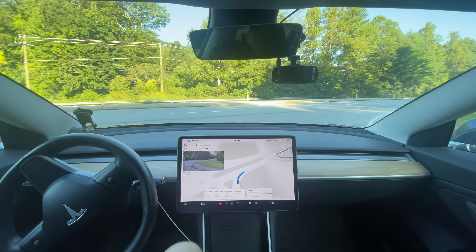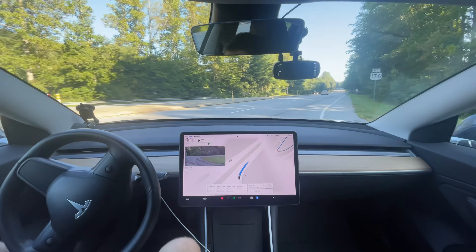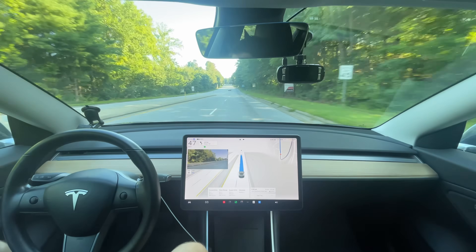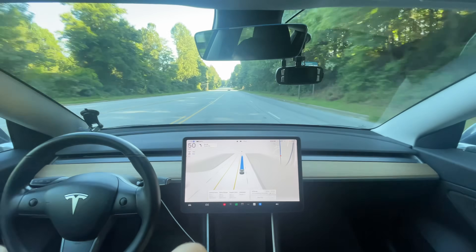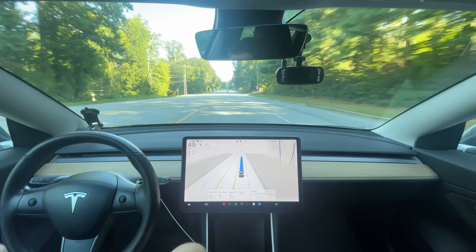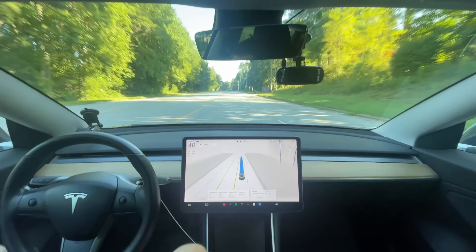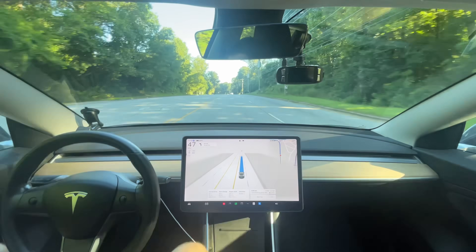Once they finally have the highway stack it won't try to speed back up getting off the highway, because you saw it flipping between the different speed limits there. That's much better — because it always would get off the highway far too quickly. This is nice — oh, come on, there's no other car coming. That seems like a mild regression. We need more testing, but it got confused about whether that car was in my lane or not. This version seems more hesitant.